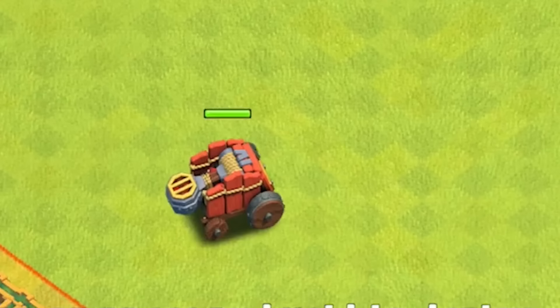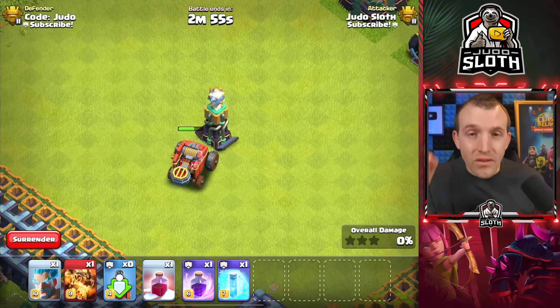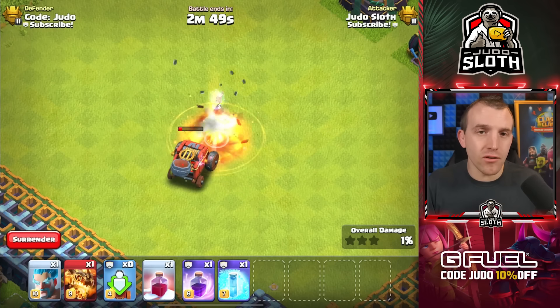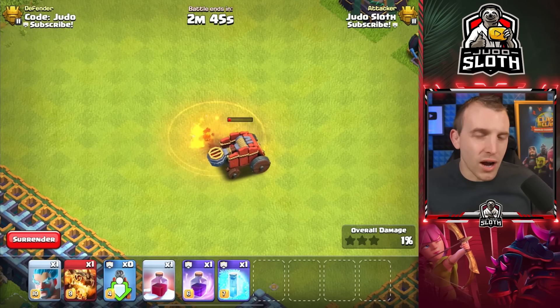Can you guess which other defense outranges it? It is the Tesla. Whilst the Tesla only has a 7-tile range, it can pop up inside this range next to the Flame Flinger. I guess technically the Town Hall could as well, but I've got a different trick to show you for that.